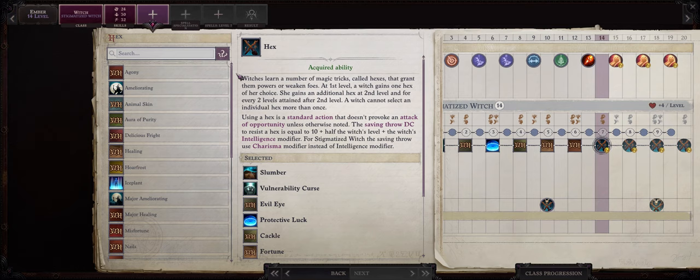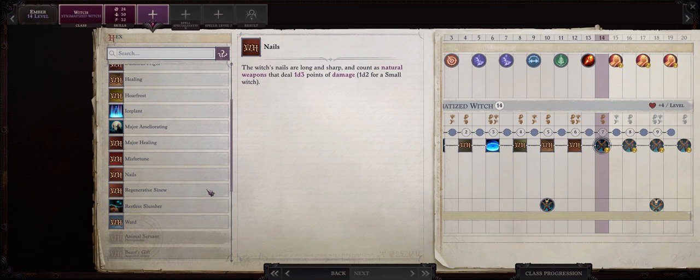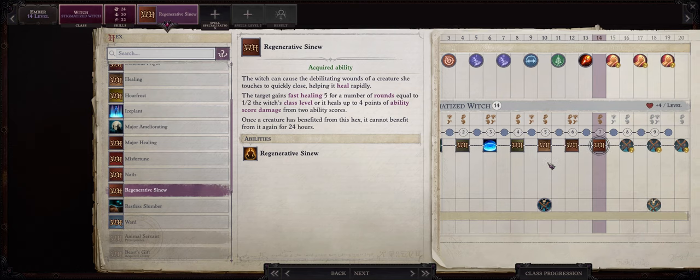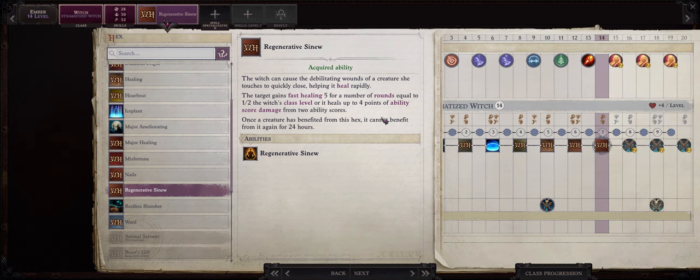By level 14 we have picked most of the best hexes already. So I would go with something like Regenerative Sinew as it can be a very powerful way of restoring ability damage — in this case 4 points from 2 ability scores, so very high. It even grants your characters fast healing, which basically means regeneration of 5 hit points per round equal to half the Witch's levels — basically more than 50 damage healing. It does have a limit however in that you can only affect the creature with it once per rest.